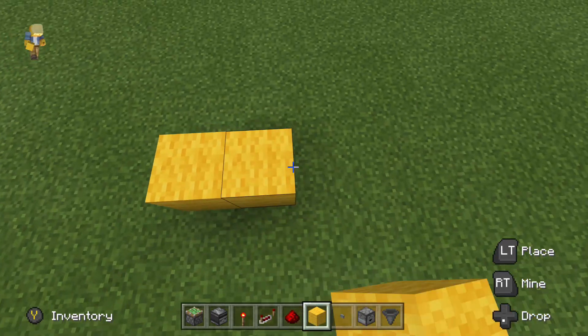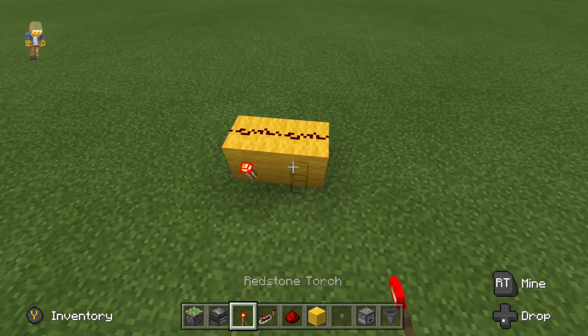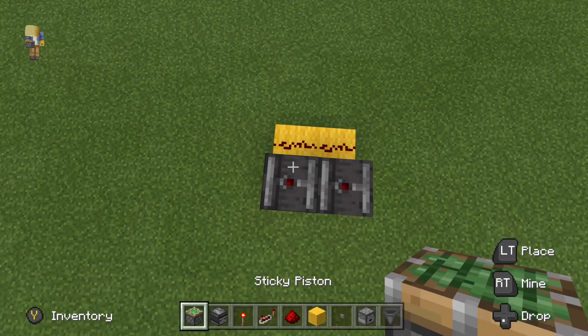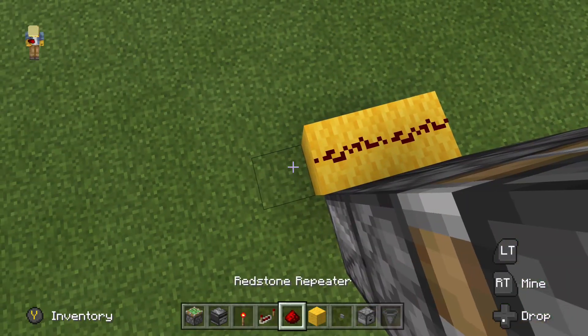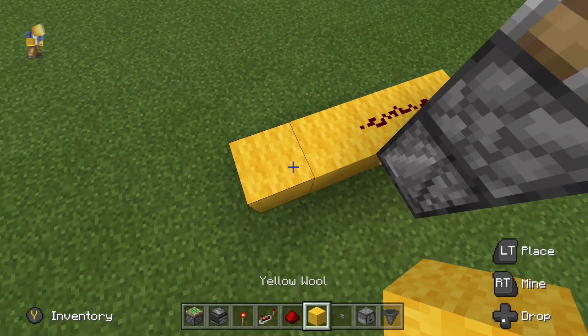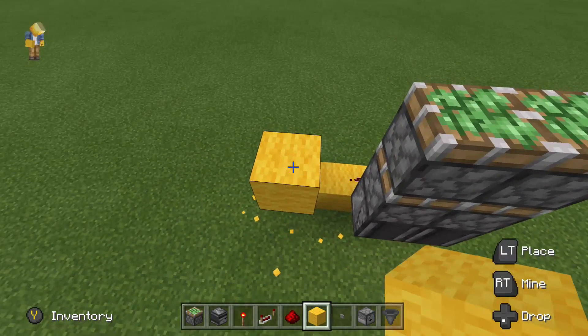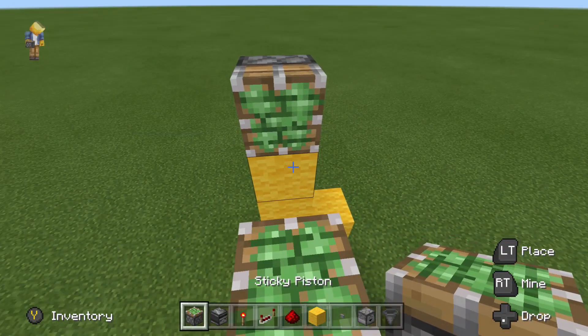To start this build we're going to put two blocks with redstone on top of them, torches on the sides of those blocks, and observers on top of the torches. Next, two sticky pistons on each of the observers just like that. We will build blocks out in this form, break that block and that one, raise it up, and put your piston on top of there.